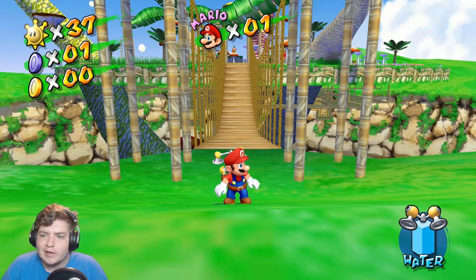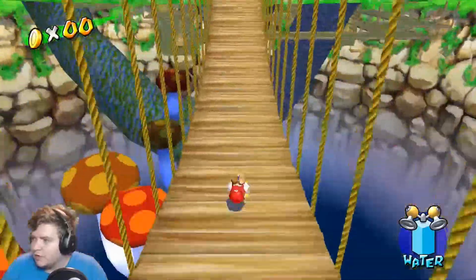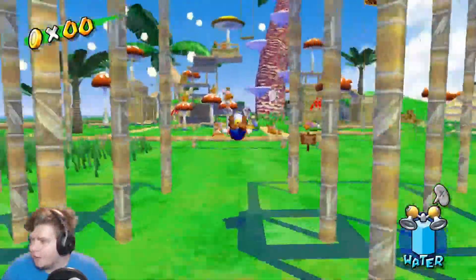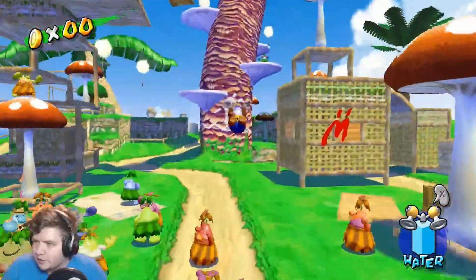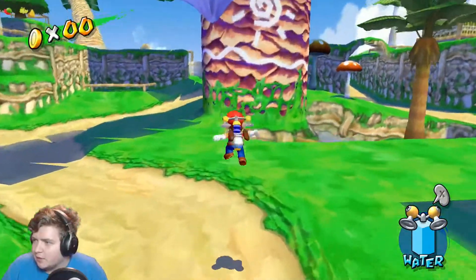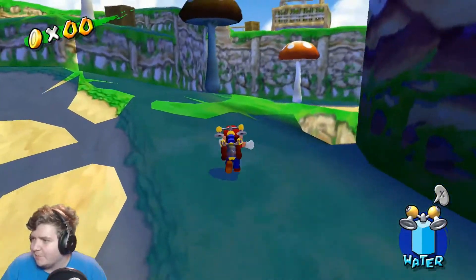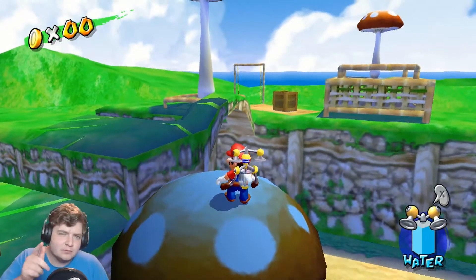Yo, what's up guys, it's Joey here, and today I wanted to do a quick showcase of an easier way to get to this tree here in Pianta Village. For those of you who have done the red coin shine here, which is shine number 8, you know you're supposed to use a rocket nozzle to get up here, but this can take a lot of time and just be frustrating. There's a much easier way, so let's get into it.